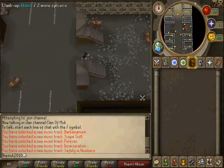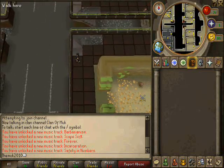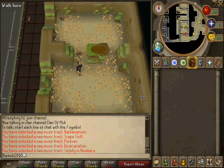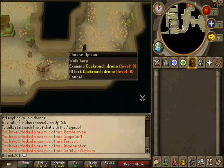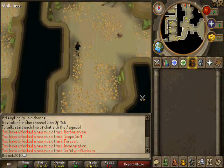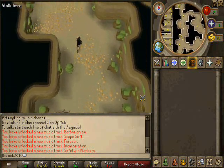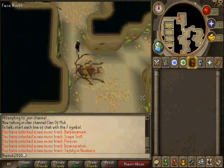Climb up the stairs again. Then you have to go South, South East. Also don't be scared of these cockroaches — they won't attack you unless you attack them, so it's 100% safe. I'm just running through on a level 3 with no items and haven't been attacked.